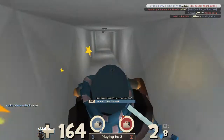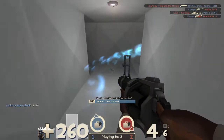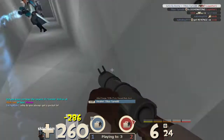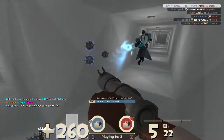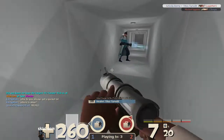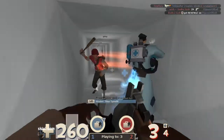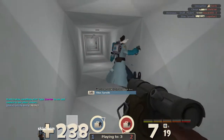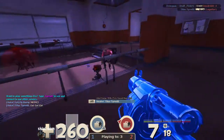Me and this medic — I've got a little buddy here who's going to be helping me out. Let's put a couple of stickies around this wall here. We just need to build Uber up a little bit. Alright medic, let's do this thing. Here we go, hopping down here.